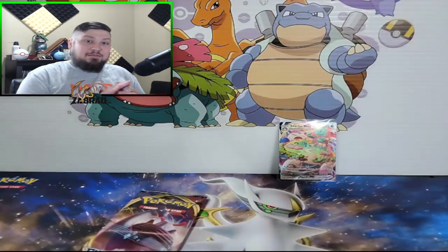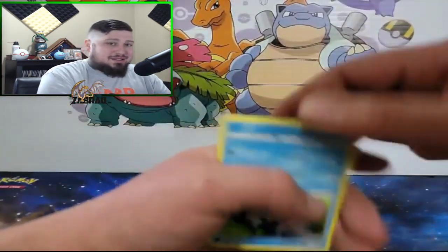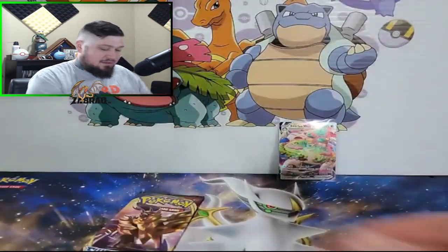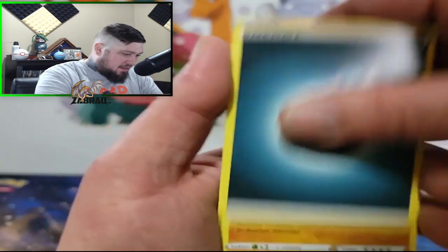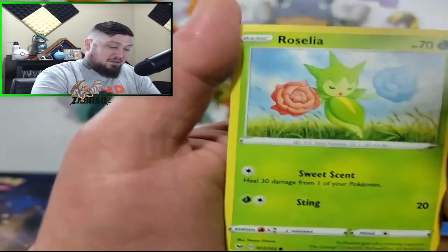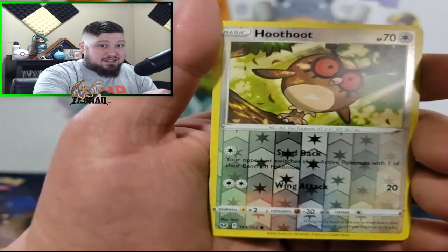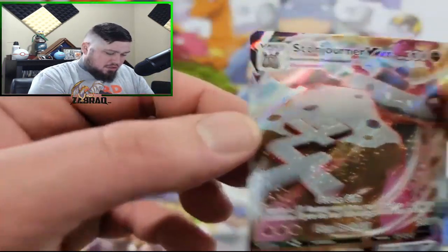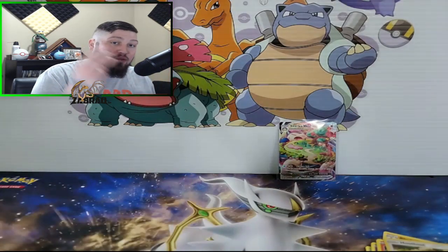Did you guys think that was gonna happen? Drop a comment — be honest, did you really think we were gonna pull that Snorlax? Because I didn't. I might even have to grade that bad boy, even though it's definitely off-center. The bottom looks like it's off, but with all the artwork it's kind of hard to tell. It's definitely off left or right now that I'm looking at it. It'd be cool to just do it anyway for my own collection — maybe it'll get a nine, maybe not. We've got one alt art and three full arts out of these packs, which is pretty good.